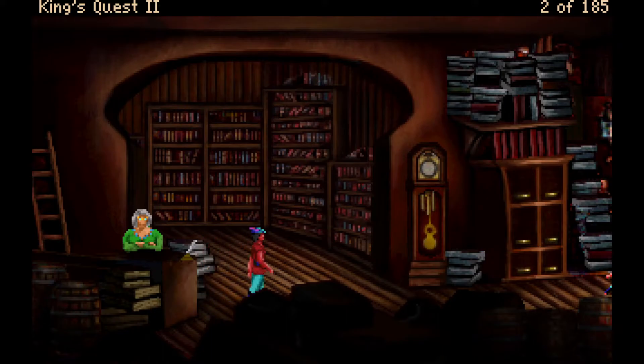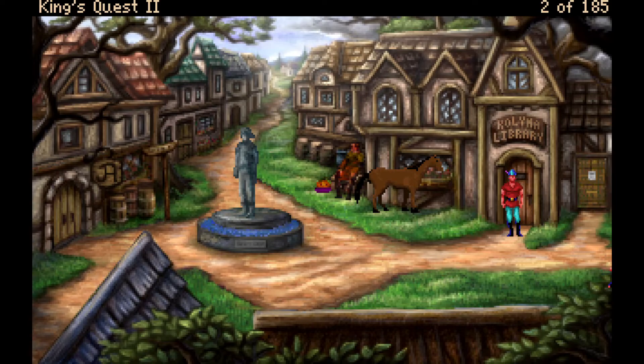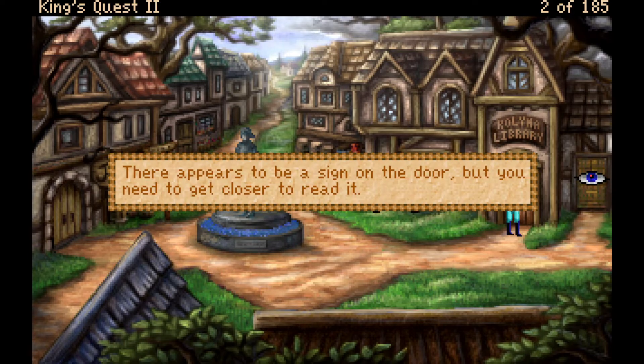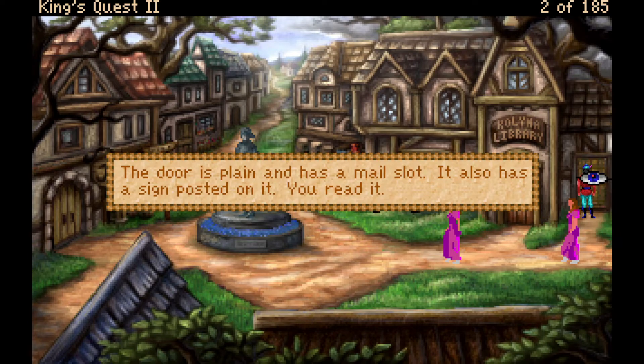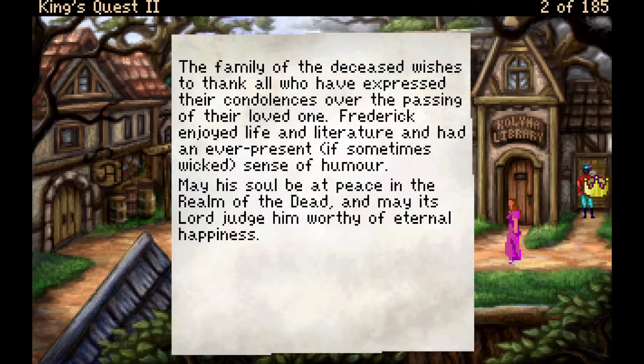The host notes they got as much information as they could. Unlike King's Quest 1, this remake has a lot more story involved — some discussions with characters are quite lengthy compared to the original, which some consider a good or bad thing. The host thinks it's fine — he likes games with more story. Outside, there's a door with a mail slot and a sign: a family thanks people for condolences over the passing of Frederick, who enjoyed life, literature, and had a wicked sense of humor. There's something sticking out from under the door.